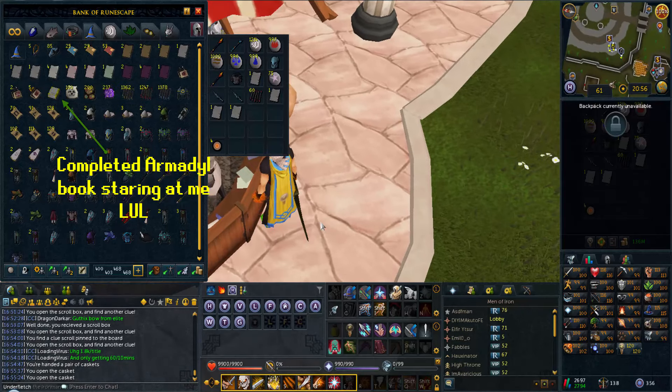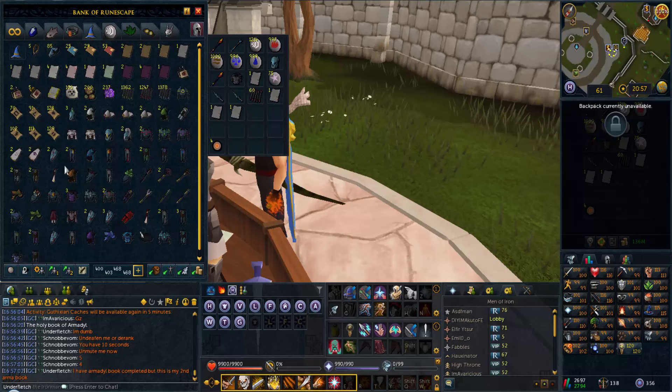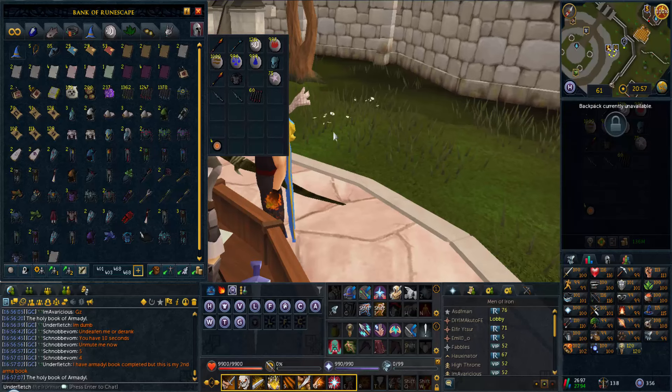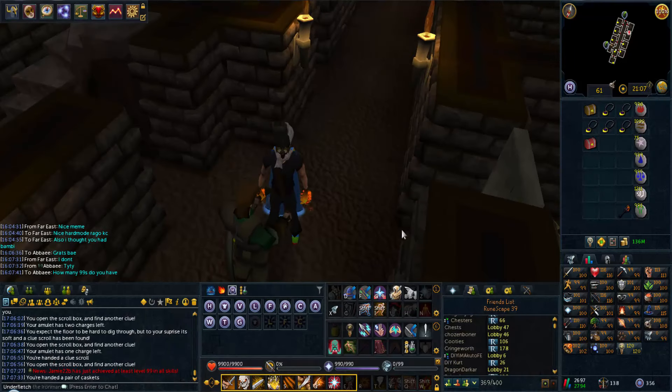Let's open up the second one. That's just some normal stuff. You know what, I'm not even going to look at the page - we're here at the bank, we're going to put it in. Jumping in. Ooh! Ooh - Armadyl book completed! Yes! Dude, Armadyl page three - I can make another book! Let's go.